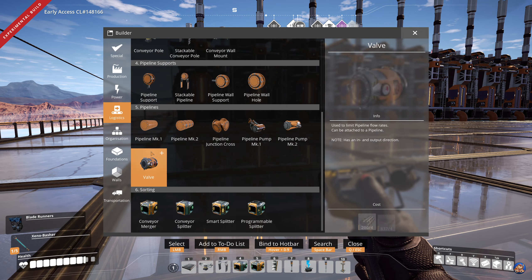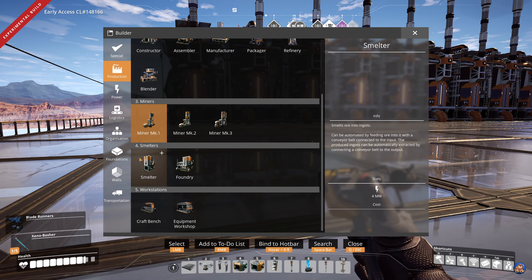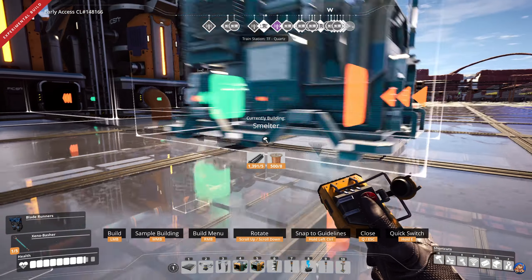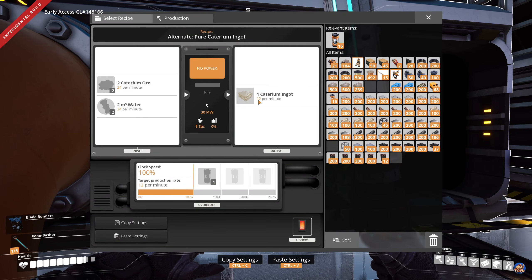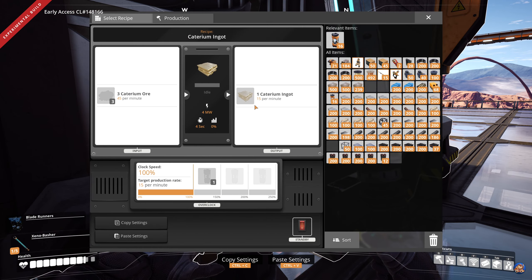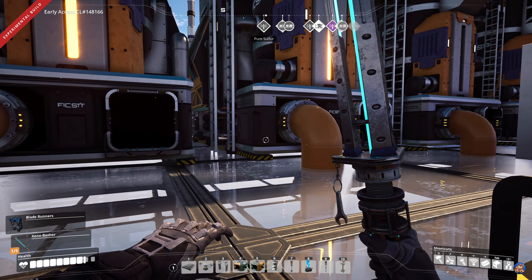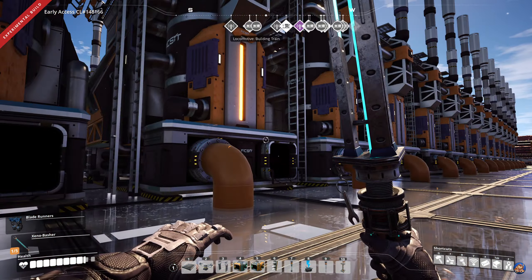You get a lot more ingots by using that recipe, as I can show by building a small smelter here. The basic recipe gives 12 caterium per minute for 24 ore, while this one gives 15 per minute for 45 ore. You can do the maths yourself but just by seeing the numbers this gives a lot more.